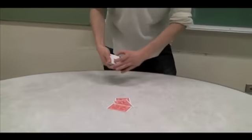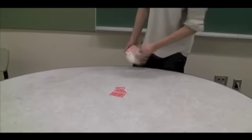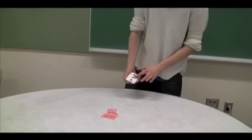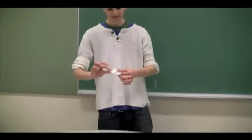So I'd give the spectator the aces just to hold, and if you watch the last ace, I'd have them think of the card that they chose. And if you watch, we'd sort of shake, and it actually starts to change into the three of clubs — their selection. Just like so. It's actually really insane.